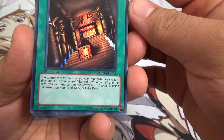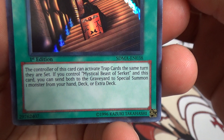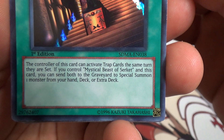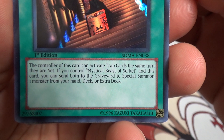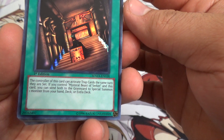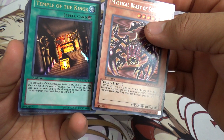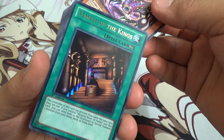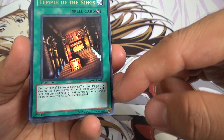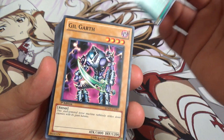And speak of the Devil — Temple of the Kings. The controller of this card can activate traps the same turn they are set. If you control Mystic Beast of Serket and this card, you can send both to the graveyard to special summon one monster from your hand, deck, or extra deck. That's a pretty amazing combo. I don't know why a lot of people don't have this in their deck — it's pretty much a way to draw any card you need for emergencies.